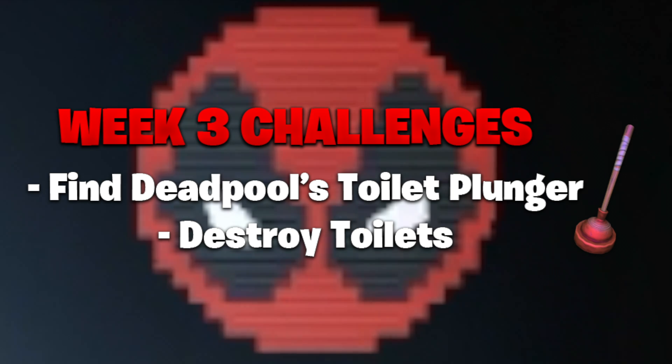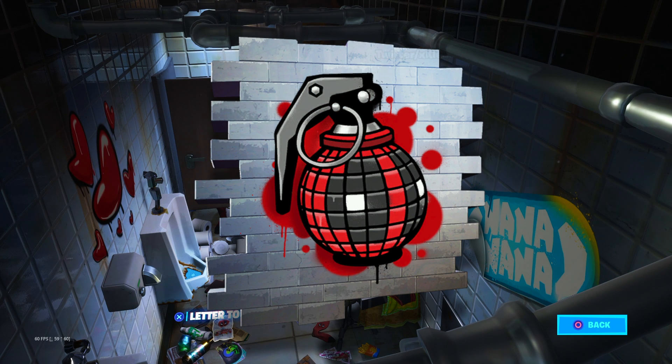The week three challenges are quite simple: you have to find Deadpool's toilet plunger and you have to destroy toilets. The destroy toilets challenge is most likely in-game, since you can't really interact that way within the lair. To find Deadpool's toilet plunger you're most likely going to have to access the headquarters area again — there might be a plunger inside or beside the stall.